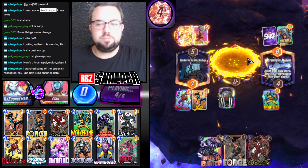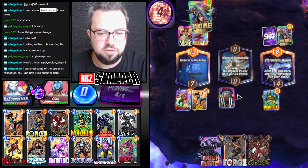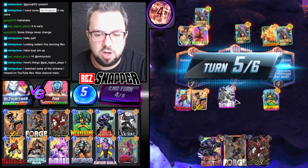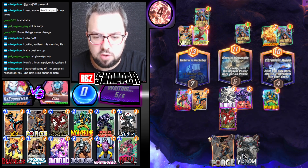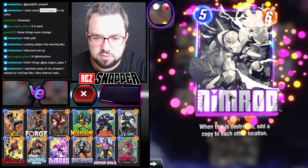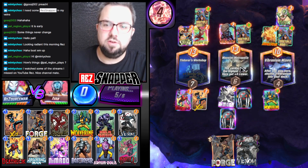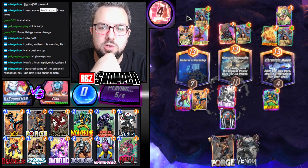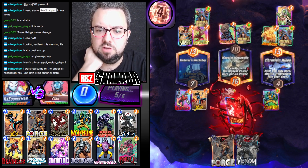Can you guys guess how many caches it took me to get X-23? Look at this crackle coming through the card back. This is surely a win — don't see how they beat this. Craven and Vulture certainly not going to do it. They're lining up for turn 6 Heimdall one would have to assume. Their Heimdall plays right, leaving them 16 right.